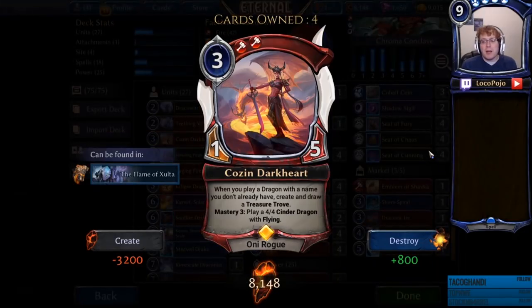We have Kozen Darkheart, a 1-5 that says when you play a dragon with a name you don't already have, create and draw a treasure trove. And mastery 3, play a 4-4 cinder dragon with flying, which also gets you a treasure trove. Kozen Darkheart turns basically all of your dragons into card advantage. Since we are not playing a lot of multiple copies of the same dragon, we will typically get a treasure trove every single time we play a dragon, with the exception of Teething Whelp and Eclipse Dragon.